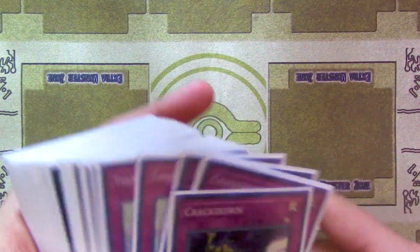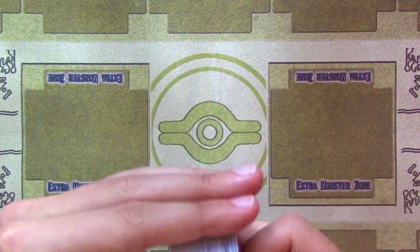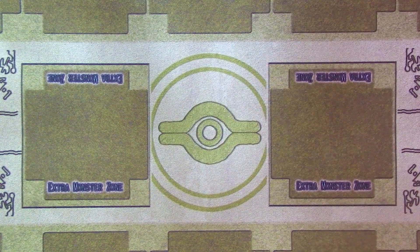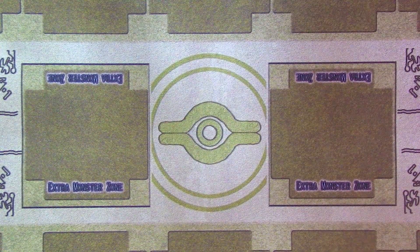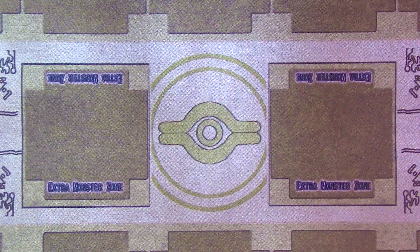That's it for the main deck — 40 cards, pretty straightforward. The cards you can toy around with are maybe the third Final Battle, the Duality, and the Cave Clash — those are probably the three cards I'd consider messing around with in terms of ratios.